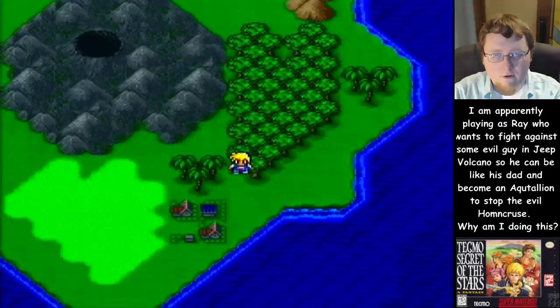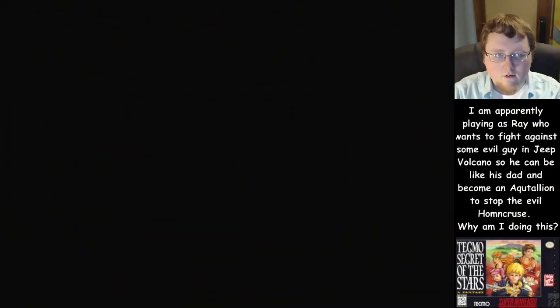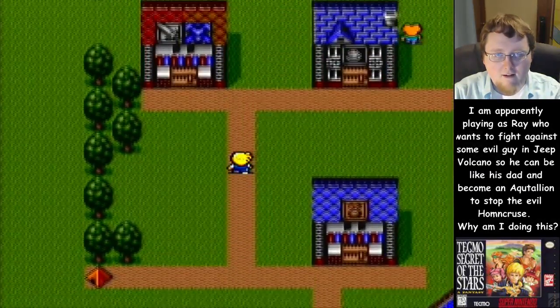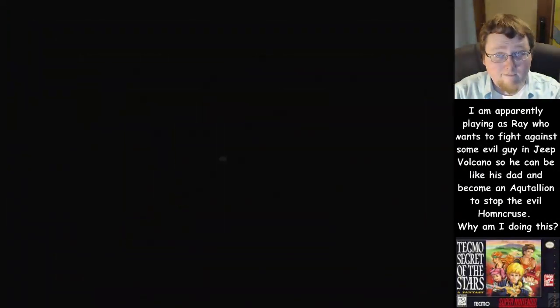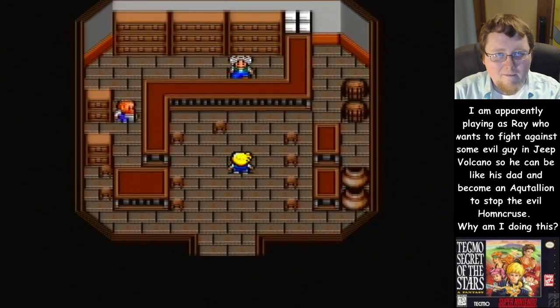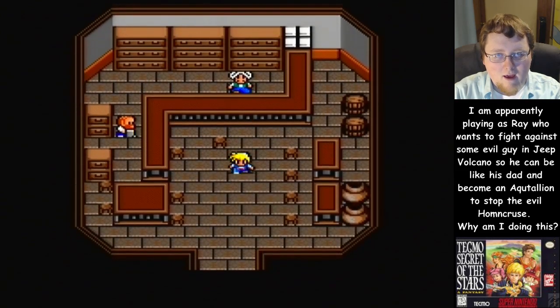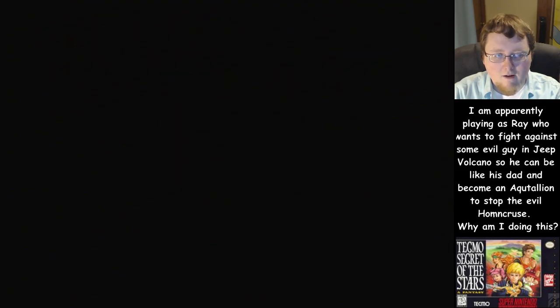We're out of here. We gotta go to the Jeep Volcano, but first I want to see if I can buy anything useful. Oh wow, I stepped on David's tent. Let me go ahead and buy — I can buy a dagger, but I'm so close to the shirt sword I might as well just buy that.